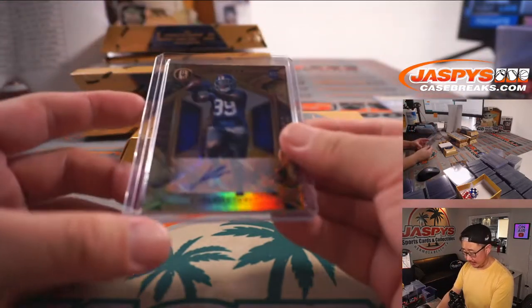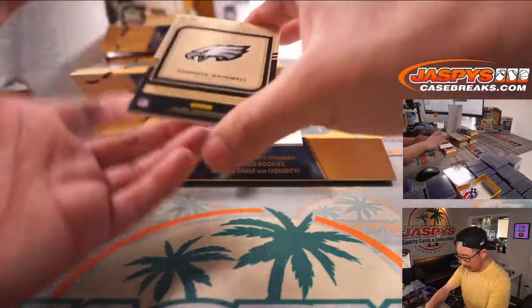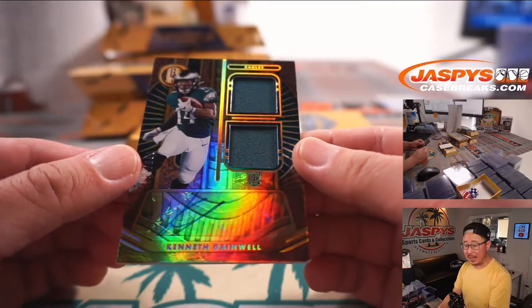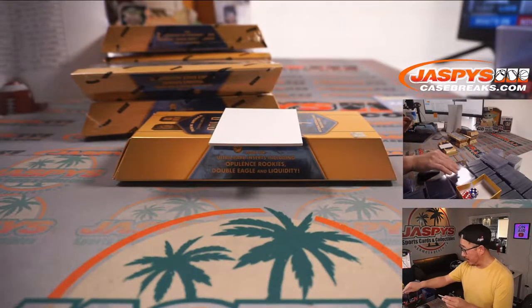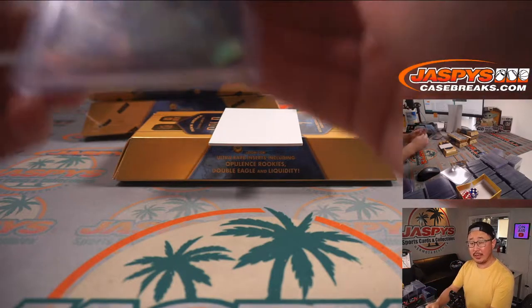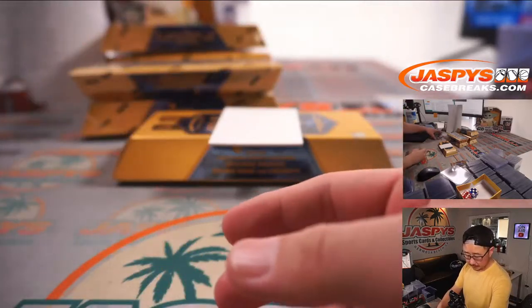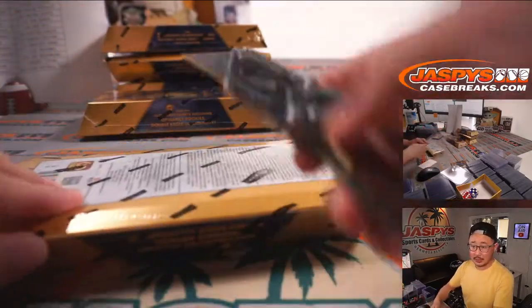Brian Poole with the Giants. We've got Kenneth Gainwell, Gold Standard Dual Relic and autograph for the Fly Eagles Fly — that's for PJ. That is Last Spot Mojo, strikes again. Last Spot Mojo hits 100% of the time. All right, next box.